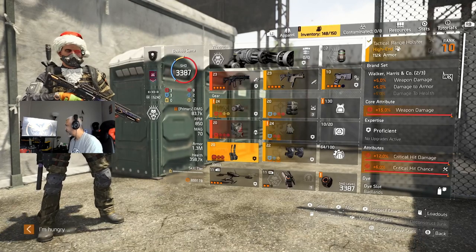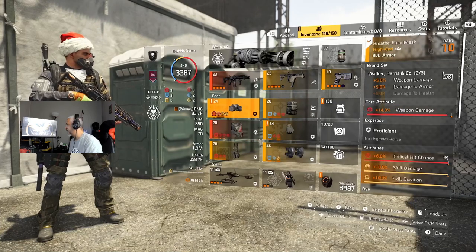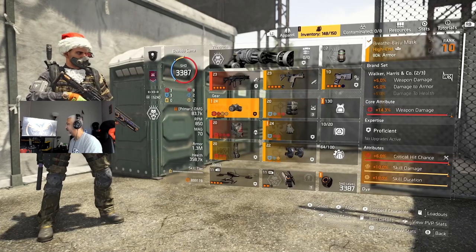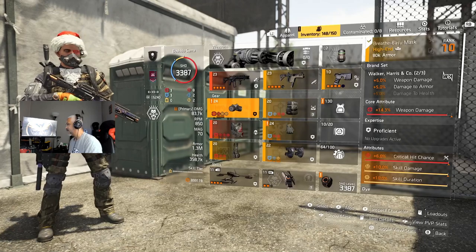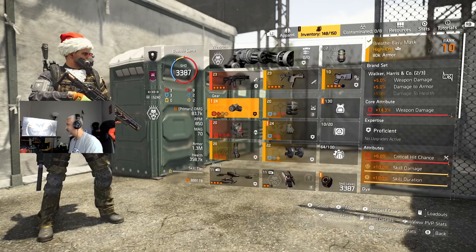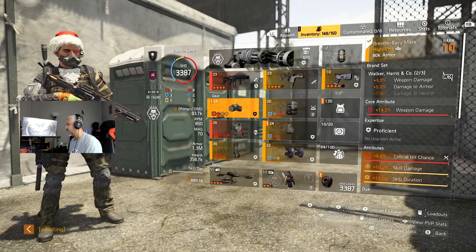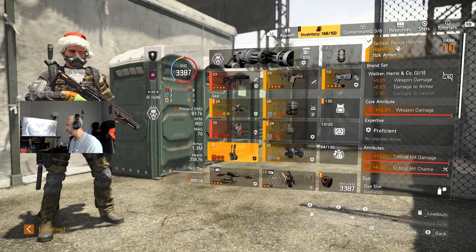I'm running something that doesn't have skill damage on it — skill damage, yeah — so I gotta change that up. For the backpack, I'm gonna go with August's Cookbook for the status effects, armor regen, and total armor.